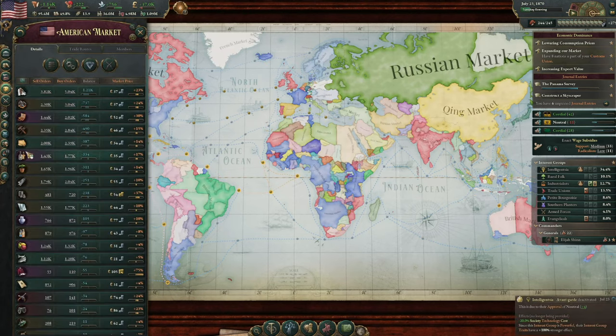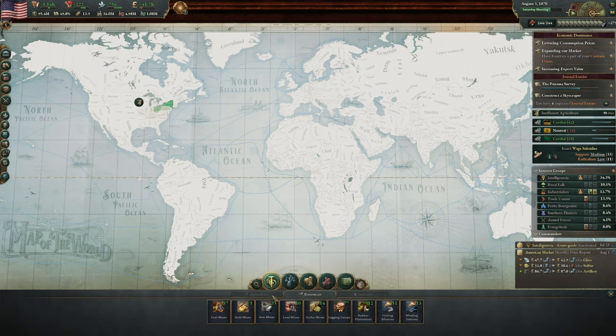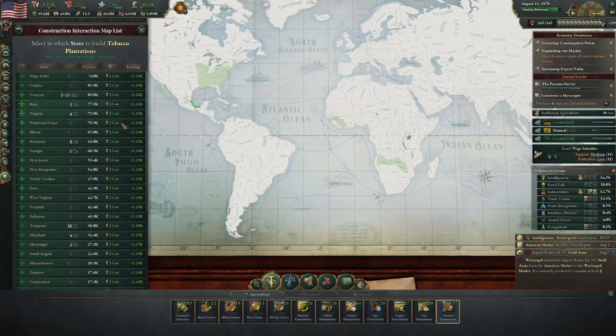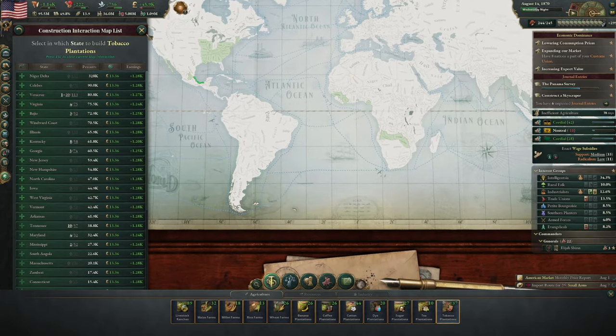I bet paper is a big issue still — yeah, it is, it's only 300 away though. And then tools — we've gone down. Tobacco — massive. Well, let's queue in a few of those. I know we've queued in so many buildings, but let's have a look at getting in some tobacco plantations, just to keep our people happy. 20 in Veracruz — I think that's fine, yeah, 20. That should be enough.